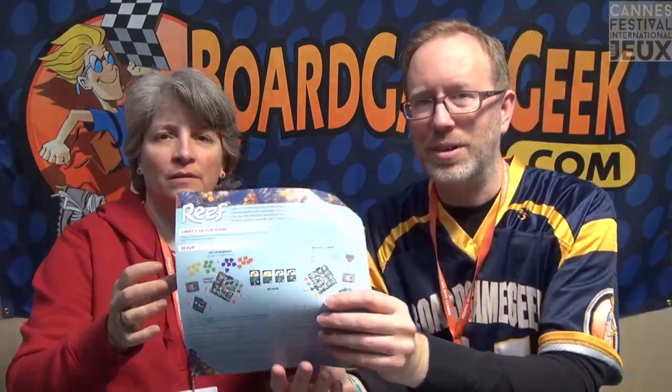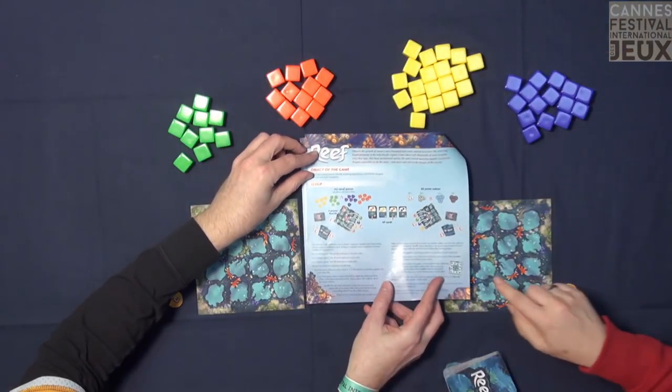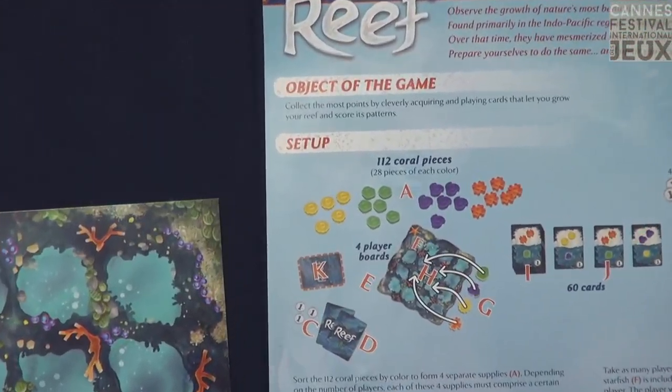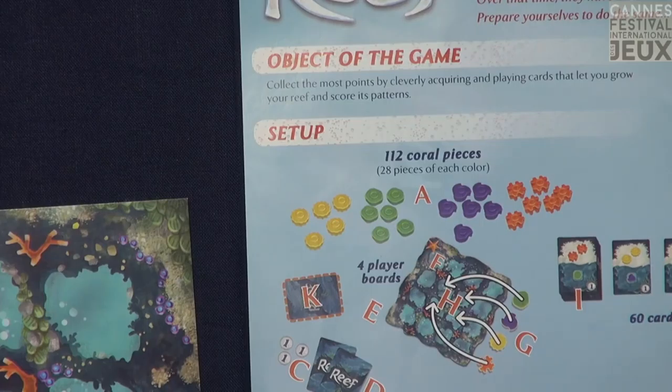Now Reef by Emerson Matsuuchi is going to be the next game from Nixmove — about two to four players, 30 minutes more or less. These are non-final pieces; these are the final colors of the bits but they're not final pieces. They're going to be shaped so they will be colorblind friendly. You can see here that each piece has an individual shape and they all stack one on top of each other, with indentation and a knob on top as you build your reef — coral pieces that you stack to build your reef.